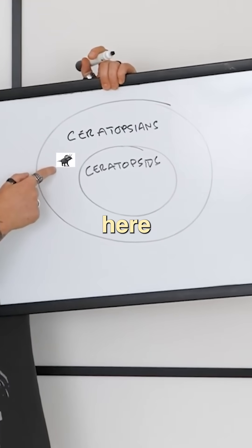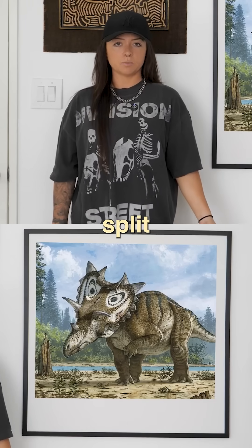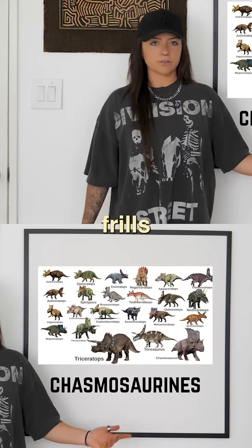So Zuniceratops was here, not here yet. Then ceratopsids came along and split into two main groups: chasmosaurians. They had very long skulls, big brow horns, and moderately decorated frills.